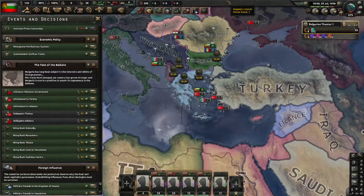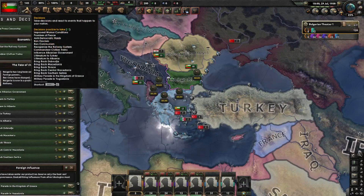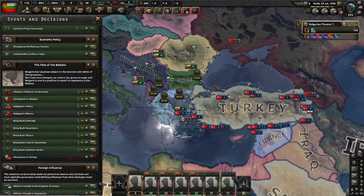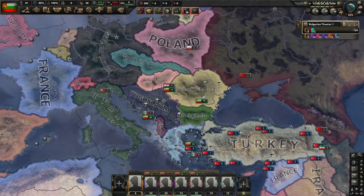I'll finish what I started here. We'll send an ultimatum to Turkey. The Bulgarian Federation grows — and subjugate Turkey. The Turks know their place. I now have four puppets in a Greater Bulgarian Federation — glorious!